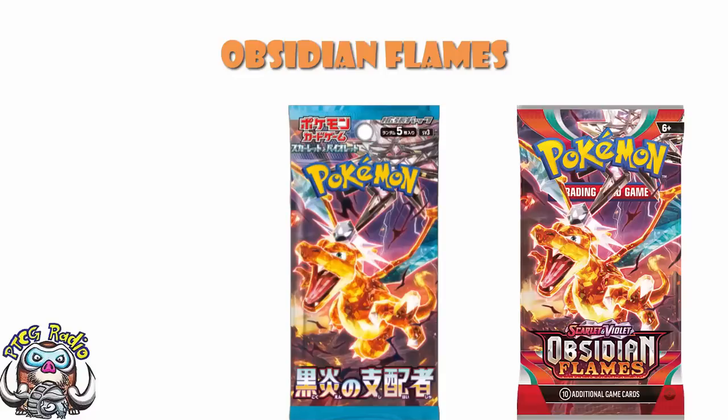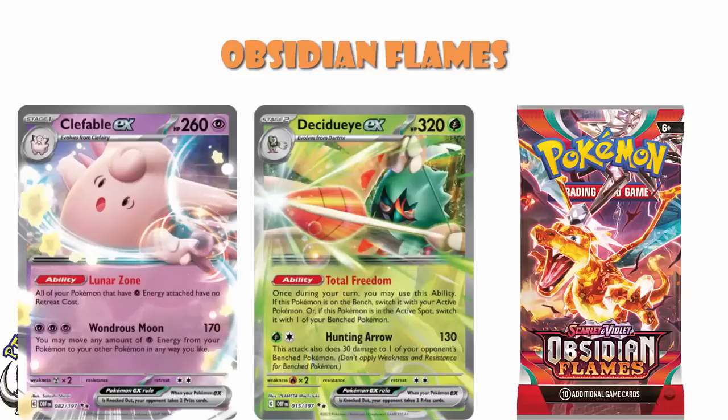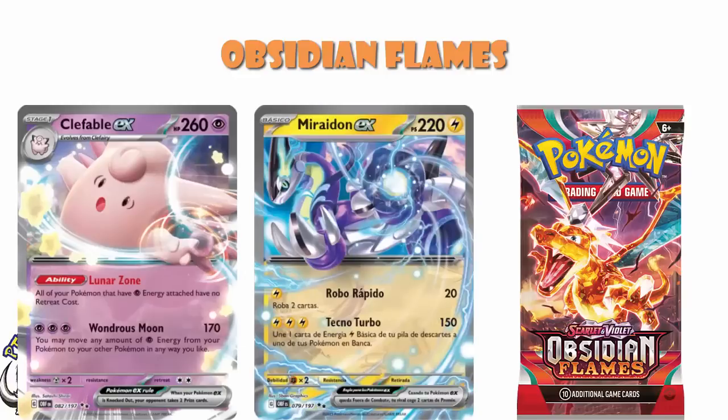That's why we end up with essentially one Japanese set coming in as our set — the mini set is taken for something else. Our sets are generally a little bit bigger, so what Pokemon are doing here is using this as an excuse to give us a bunch of other stuff, like Decidueye EX, Clefable EX, and Miraidon EX, which have come from the EX start decks over in Japan.